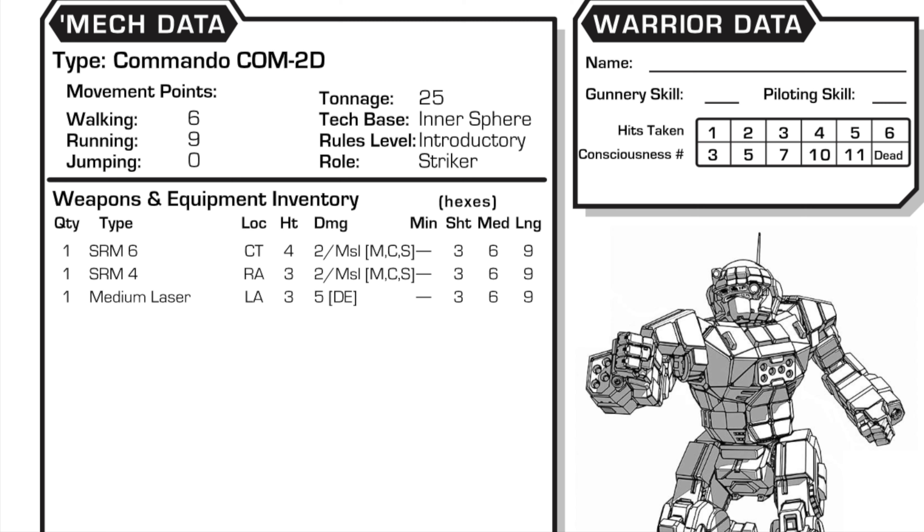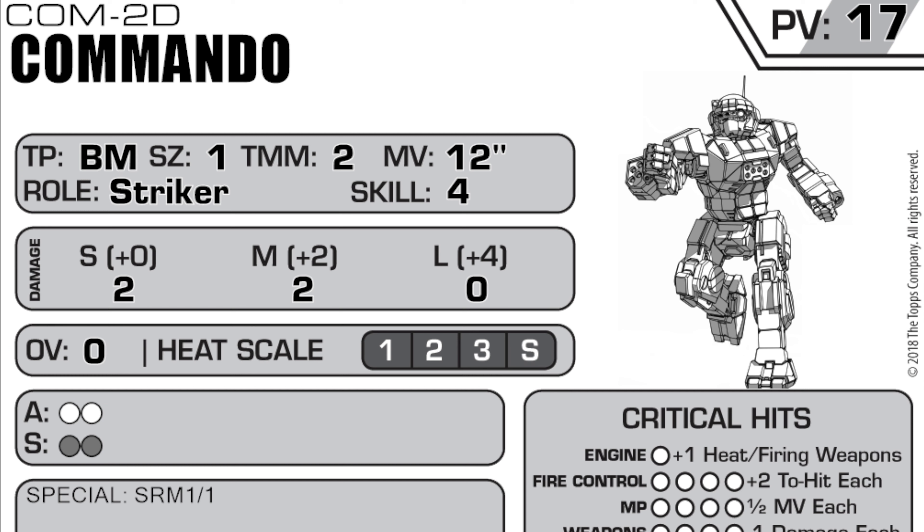If the enemy mech has been softened up by your heavier assets, use the SRMs on the Commando to exploit holes in the armor. In classic Battletech, the Commando 2D has a walk cycle of 6 hexes and a run cycle of 9 hexes. It's also armed with the SRM-6, the SRM-4, and a medium laser. What's great about this combination is not only the weapons spread out between the right arm, left arm, and center torso, but they all have the same range brackets, which makes the mech really easy to use and consistent with its firepower. You already know the range bracket for one weapon on the mech, so you know all of them.